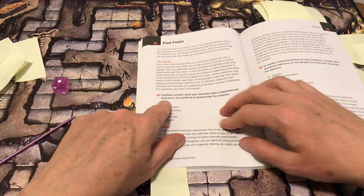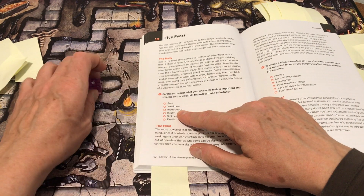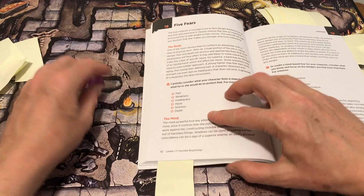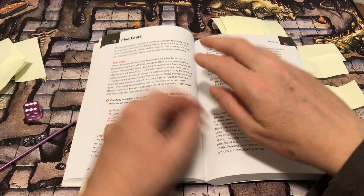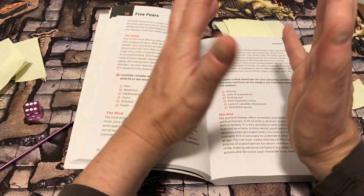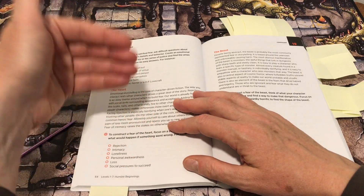Rolling randomly here: for the body, carefully consider what your character feels is important and what he or she would do to protect that — in this case it's pain, a sense of physical self-preservation. For the mind, we have existential dread. Maybe absent some anchoring character this doesn't have meaning, but if you have a character you've started to play, rolling something like this could give some direction when you are stuck.